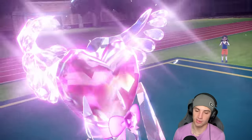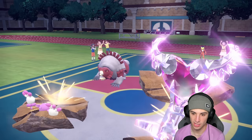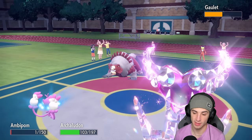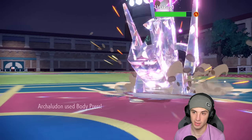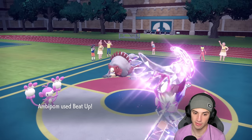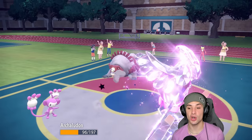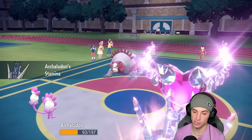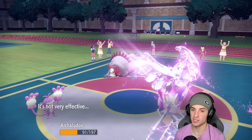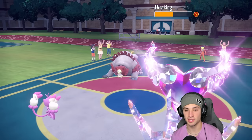I'll Terastallize at the same time and go after this Ursaluna. They end up withdrawing Frigoraf, probably going back into Amoonguss. They might protect Ursaluna — that's definitely an option. But if they protect, I'm still going to be plus four on defense, which will help tremendously, plus Terastallize so we're not weak to Ground typing. The name of the game is wasting out Trick Room turns. He pops an Earthquake, no problem — does some damage to his Amoonguss. I hang on with my Stamina boost and Body Press is going to come out and do some nice damage.